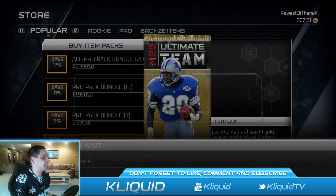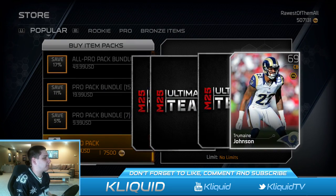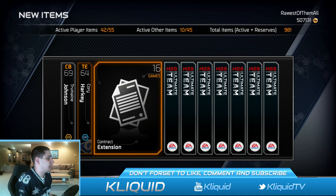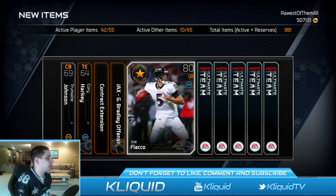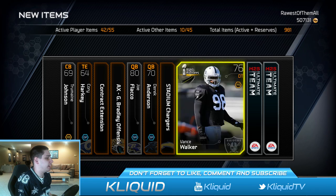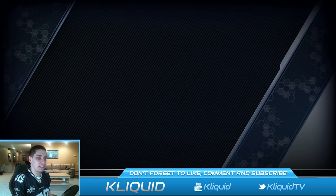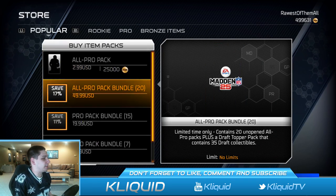Tremaine Johnson - crap, crap, crap, crap. Vance Walker is my gold card and another bunch of crap in this pack. Not really feeling it, getting kind of irritated right now.